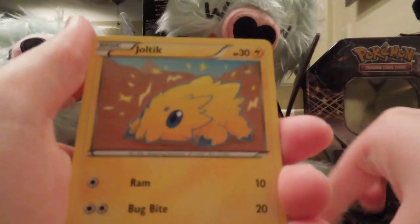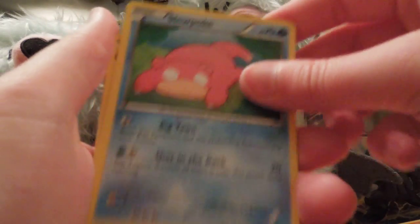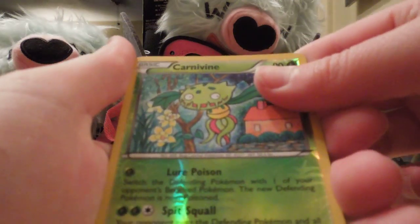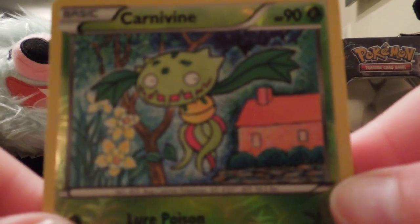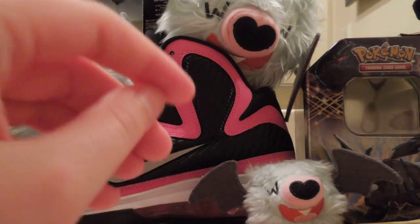Minion, Joltek, Scraggy, Timber, Slowpoke, Electric, Chateau, Seether, Carnivine — that looks really cool, the art on this. I've never really seen this one before, it's really cool. And Scrafty. I think that's like the third Scrafty we've gotten.